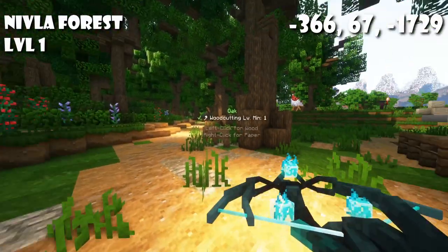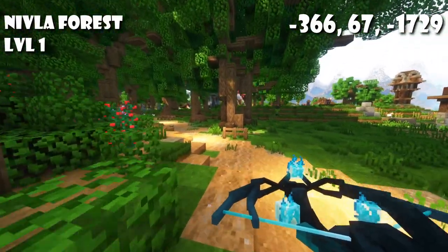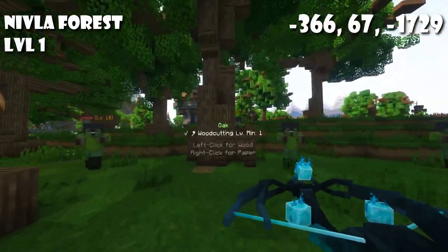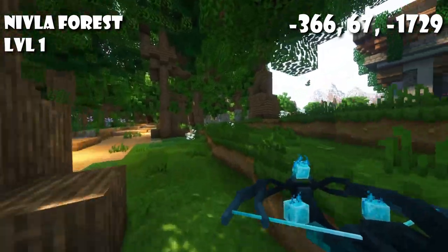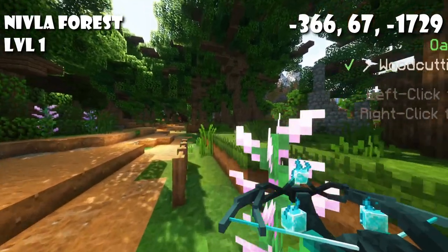For level 1 we have this corner of the Nivla forest where not too many mobs spawn. Some zombies spawn on the border and can walk in and aggro on you, but it's relatively calm and peaceful and there's a lot of oak. It's not too far away from the nearest blacksmith either.